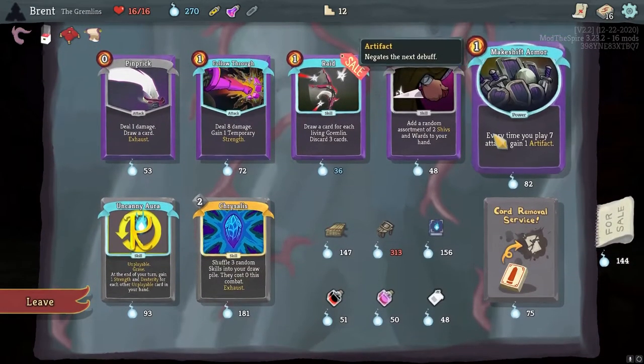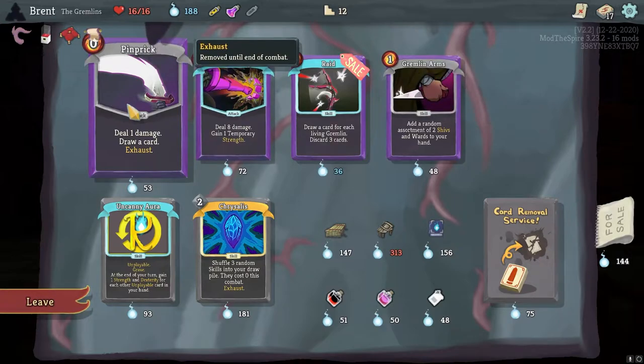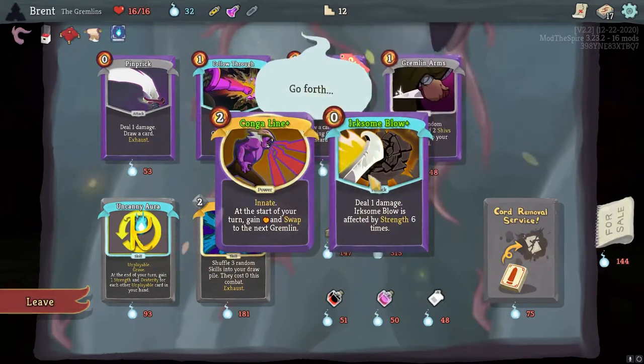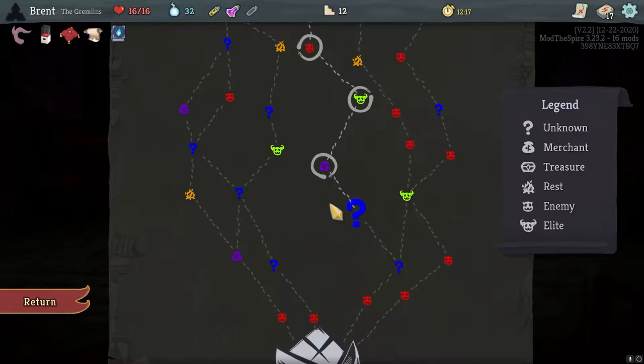I think I'm definitely taking Makeshift Armor. The question is do I want Guidebook or do I want Pinprick? Pinprick is not a rare. I think Guidebook to get two upgrades is better. Tonga Lion and Acreason Blow. I'll take that. I think it was worth the money we spent.